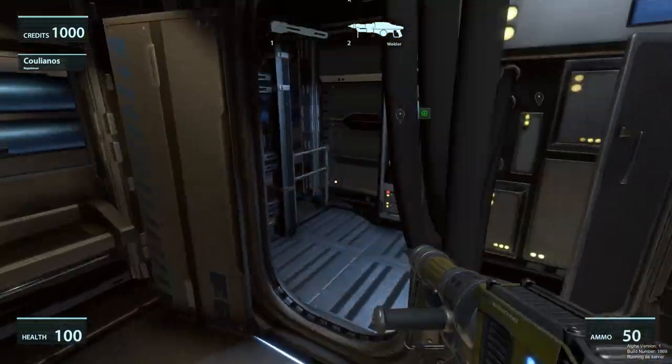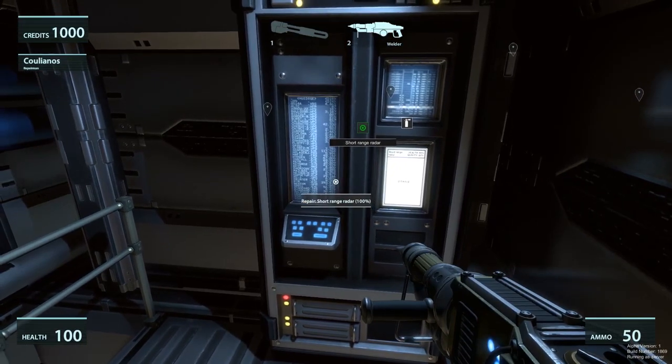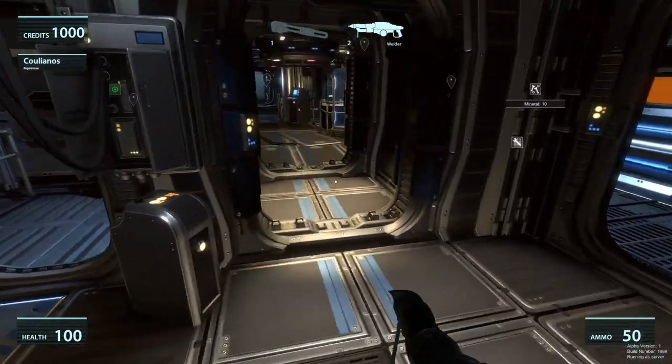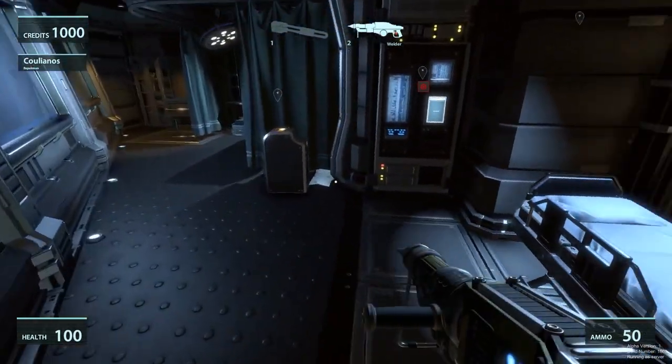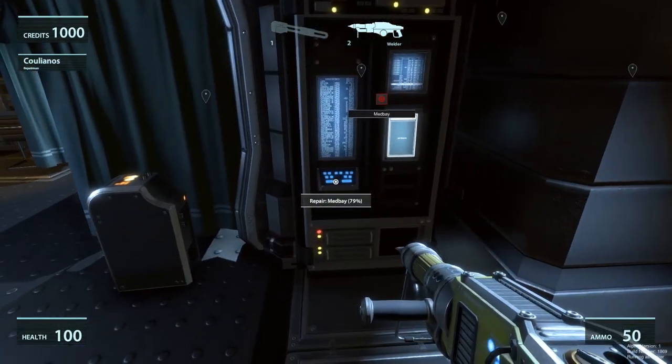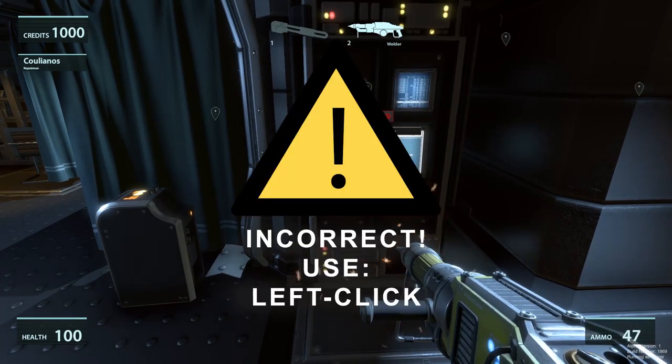Now walk over to the short-range radar — it already has 100% health, so let's find something with lower health. The med bay is at 79%, so if I hold right-click I will repair it. As you can see, some of my ammo was consumed to repair it back to full.